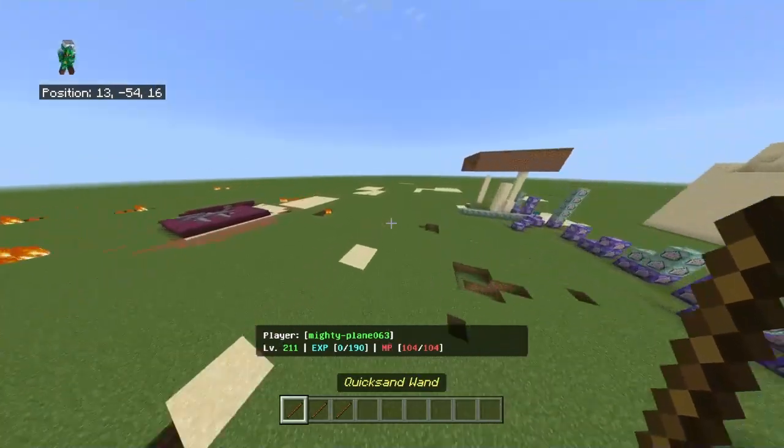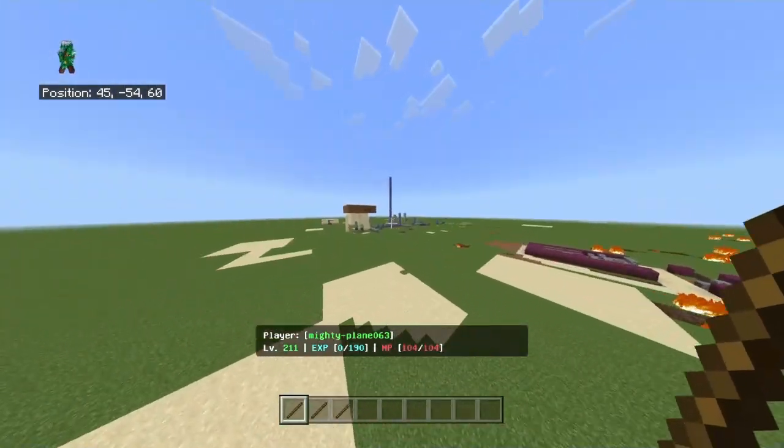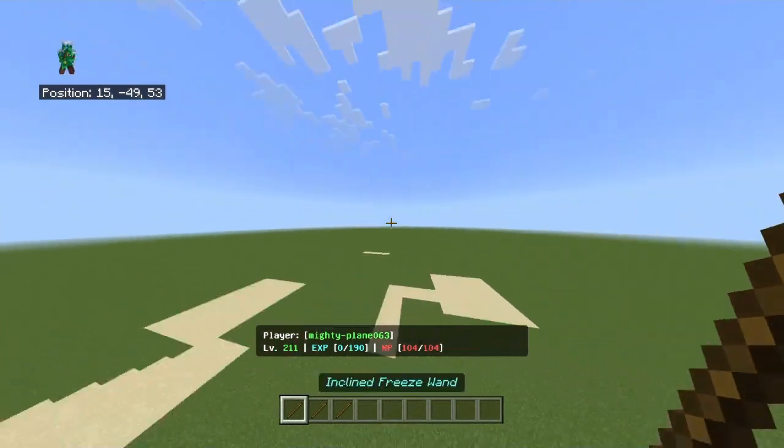This is basically the more in-depth version of the spell system. This one includes mana, which the previous one didn't, and this has more spells as well.